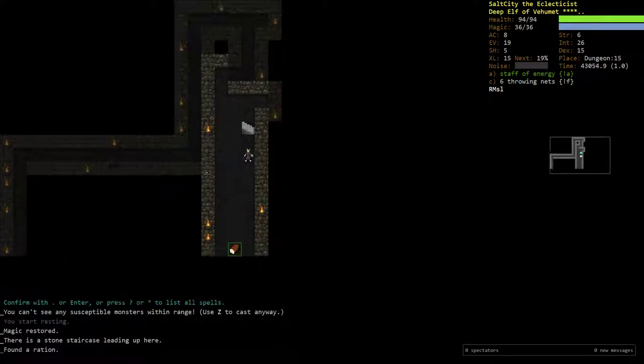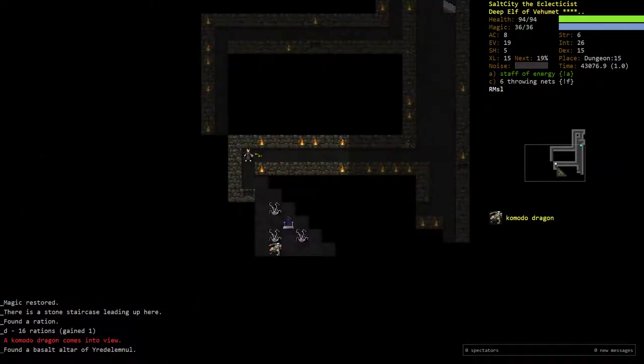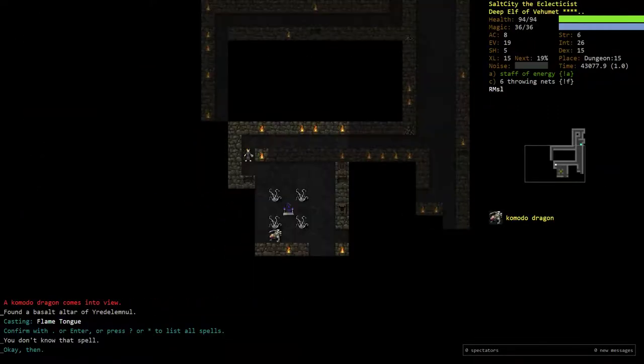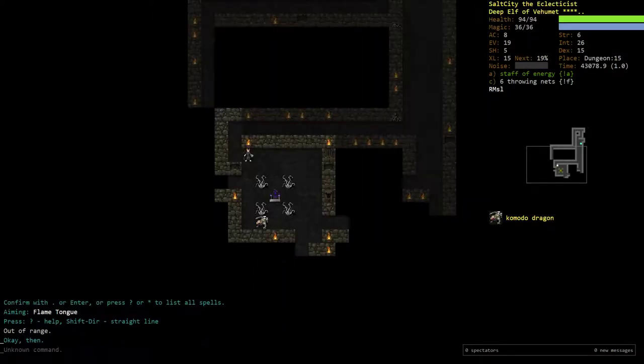You'll stay in roughly the same position and it'll last a bit longer. But if you absolutely need that one tile, then just recast it — waste your mana, who cares.